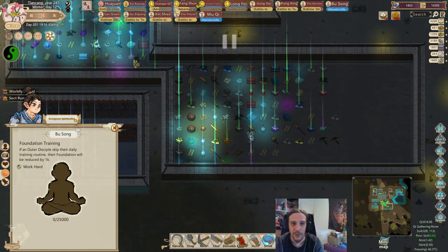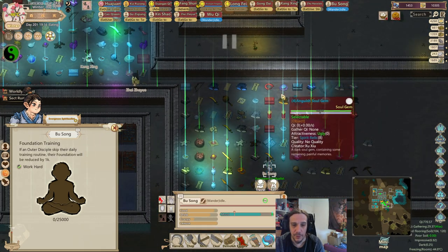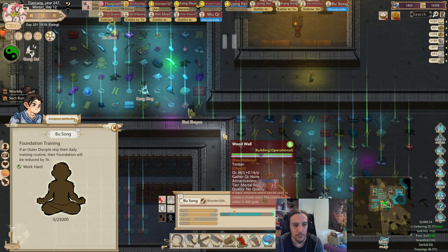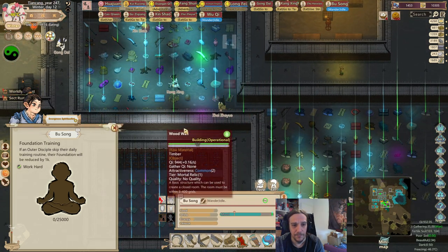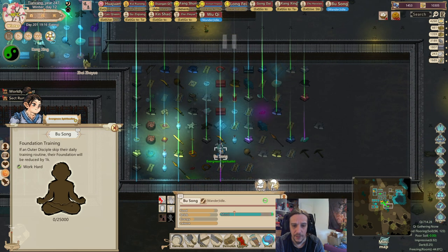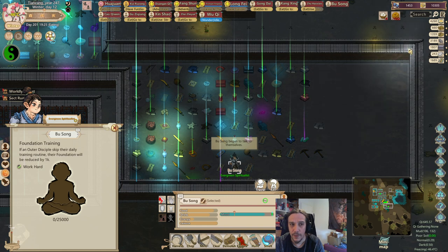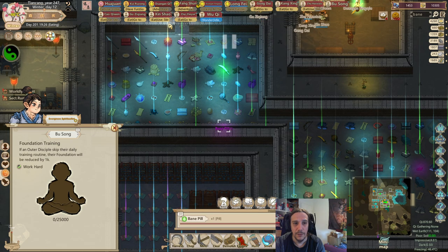I don't want to wait that long, so he's going to be one of the happy few allowed to feast on the Forming Pill. But I need some life-lengthening medicine before that. I have a Prison Lotus — I forgot about that — and another vine. Life-spring. Because I want to use the Bane Pill right away, as soon as I find it. Bane Pill.